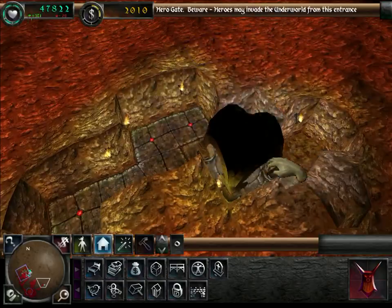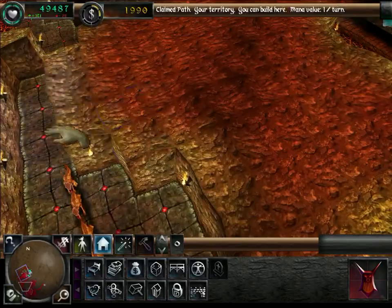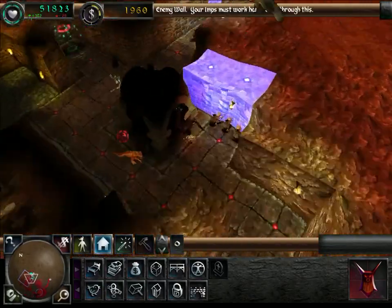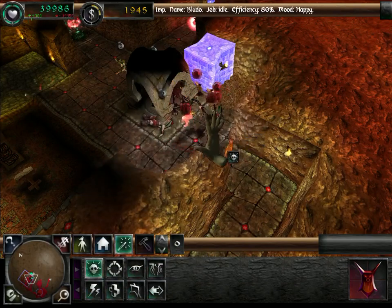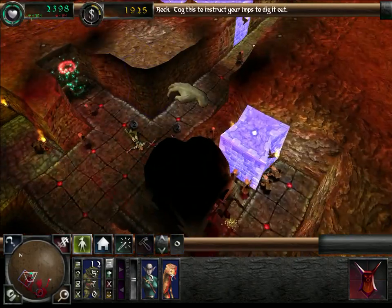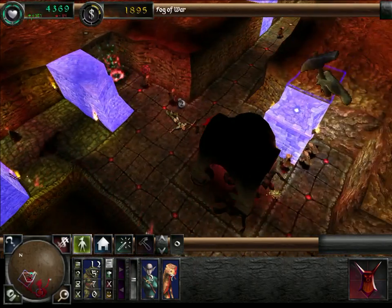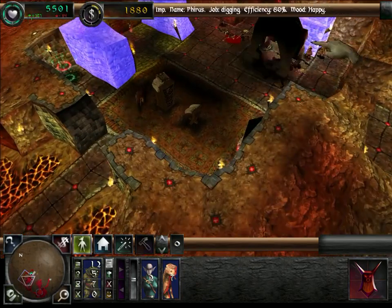Fortunately no heroes have come out of this, but I'm sure they will eventually. For now we're just gonna work on getting enough mana to summon Horny — it'll be very useful. I just need to replace all the Imps that I lost. Since there's no real way for me to make this room efficient, I'm not gonna bother.